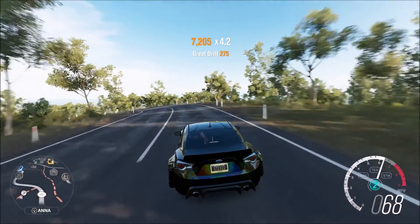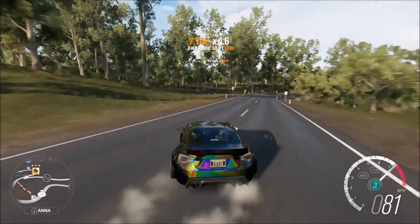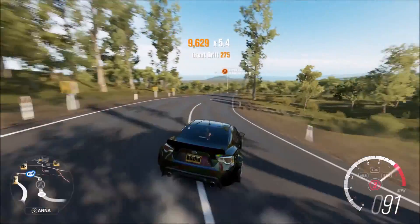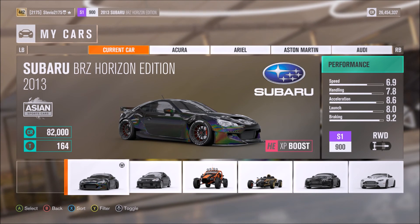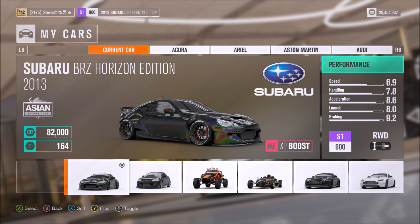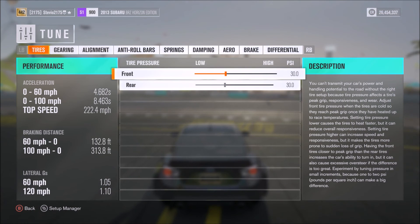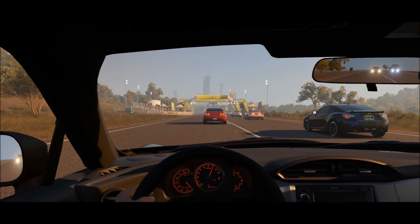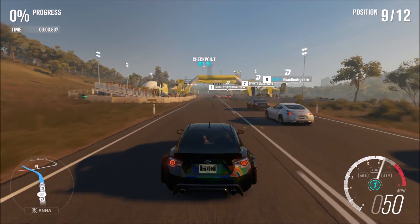Welcome back for some more Forza Horizon 3. Today I'm sharing the Horizon Edition Subaru BRZ, which is an XP boost car. This is where it all started with Horizon Edition cars for me because this was the very first Horizon Edition car I got from a wheel spin in this game — and the first one in general, because at first I didn't buy any from the auction house at all. I actually sold that original one for over a million credits.